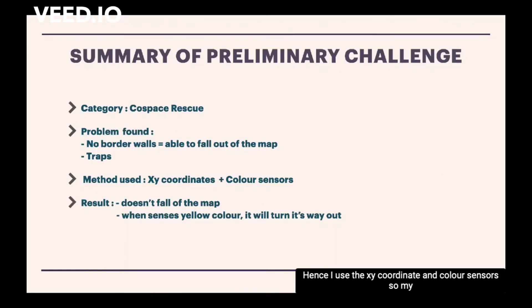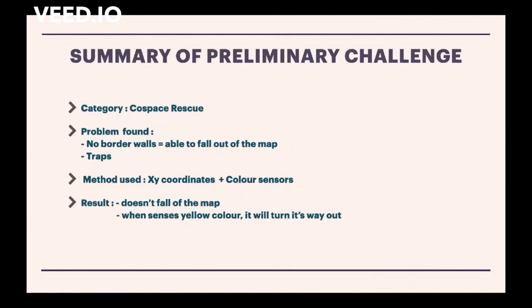Hence, I used XY coordinates and color sensors so my robot would not fall off the map. Whenever it detects the yellow color, which is outside of the trap, it would turn its way out.